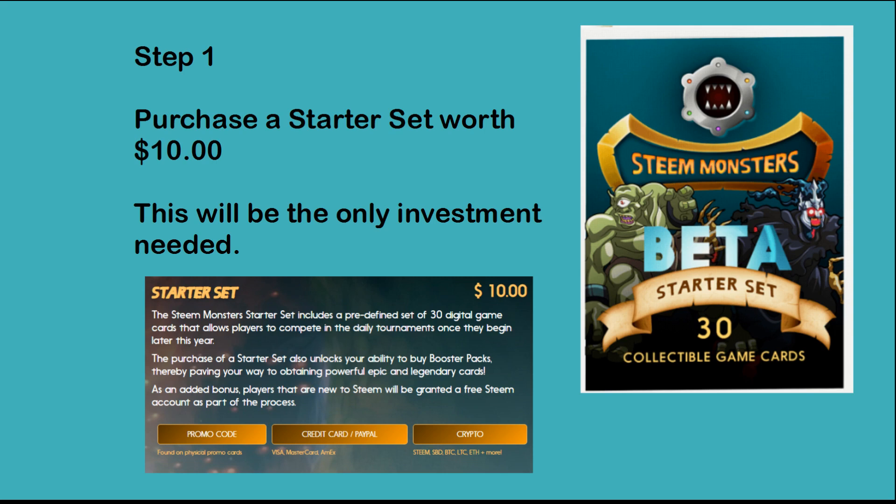Step 1. You have to purchase a starter set worth 10 dollars. This will be the only investment needed. You can either pay with credit card, PayPal, or cryptocurrencies.